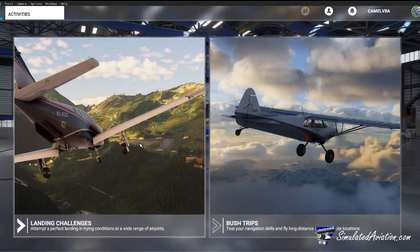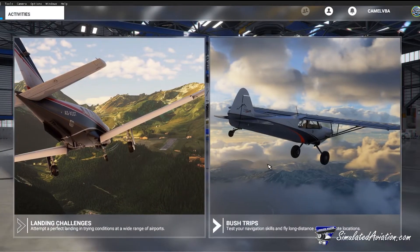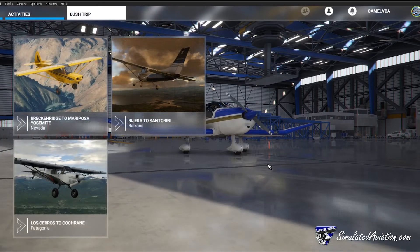Within the activities area you can find bush trips and landing challenges. More activities will be added as the simulator develops.